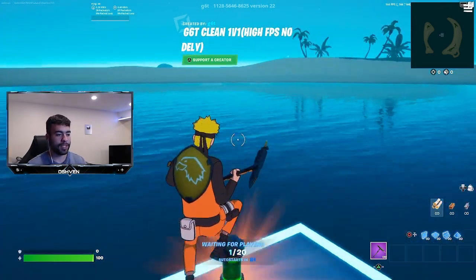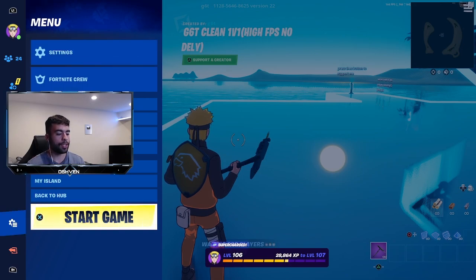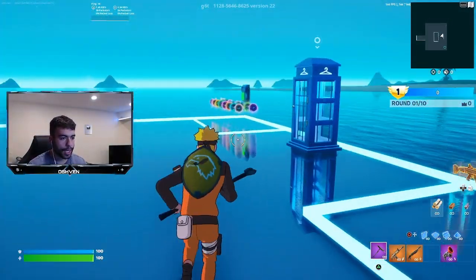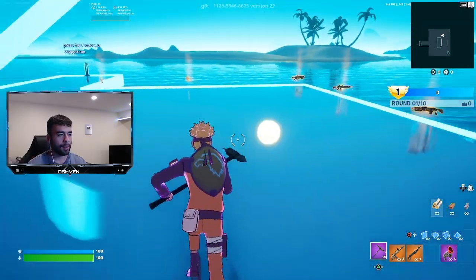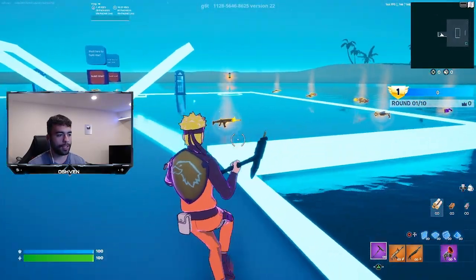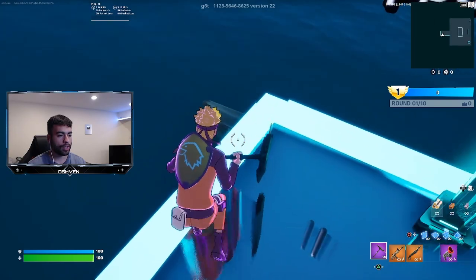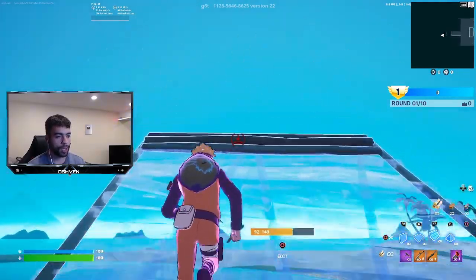Once you load up into the match, all you got to do is wait for it to auto start, or you can click start, go down to your settings and click start game. Once you're in the match, go to the secret spot. You can go ahead and grab these glows as well. What you want to do is come all the way over to this end of the map and place a wall basically in the water. Once you do that, you want to place five ramps — one, two, three, four, five.